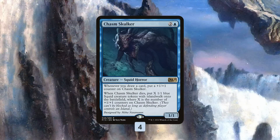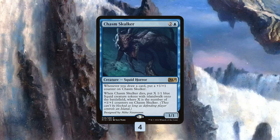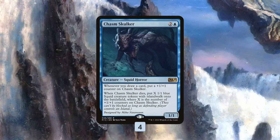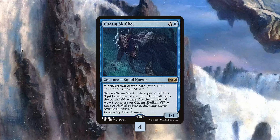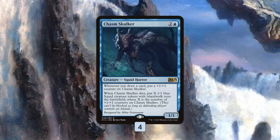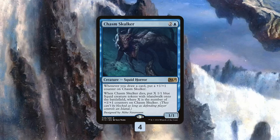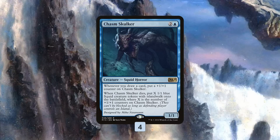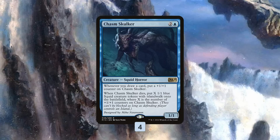Our primary payoff is Chasm Skulker — our big finisher, almost like a combo piece. It's 3 mana, 1/1, but whenever we draw a card we get a +1/+1 counter on it. When it dies, we get a 1/1 squid token with islandwalk for each +1/+1 counter on Chasm Skulker. Ideally, we play it, kill our Hatching Plans to get 3 counters, then wheel with Induced Amnesia to draw 6 or 7 new cards adding more counters. If our opponent finds removal like Fatal Push, we turn all those counters into 1/1 squid tokens — so it's naturally resilient to most removal, though Path to Exile and exile-based removal are rough. Our main plan is just draw, draw, draw, make a huge Chasm Skulker, then either beat down with the world's biggest squid horror or make a bunch of little squid tokens.